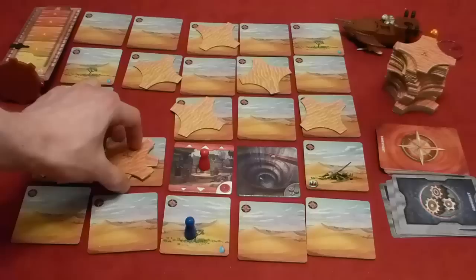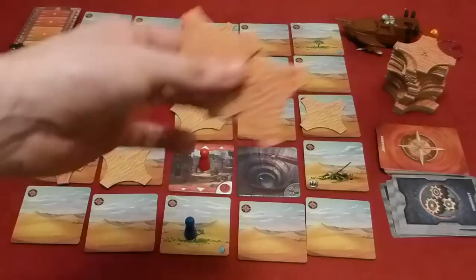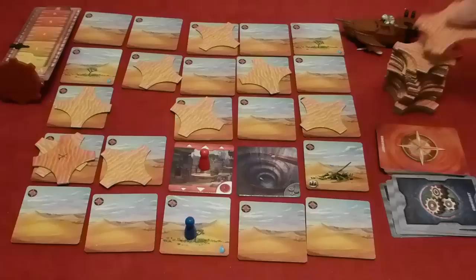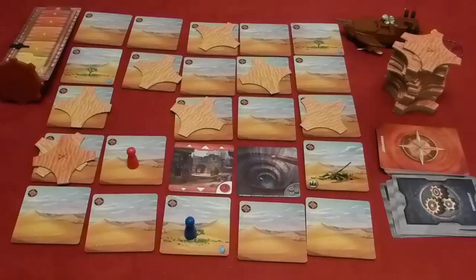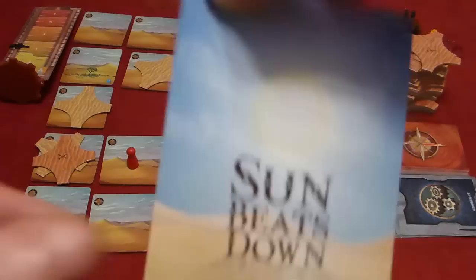His second action is to start clearing sand. Since he can't move onto the buried tile yet, he uses his second action point to remove two sand tiles from it — remember he can remove two tiles because of his special archaeologist ability. His third action removes the final sand tile and his fourth action moves him onto that tile. He then draws sandstorm cards: Sun Beats Down again — both players deduct one water. The archaeologist is getting dangerously close to dying of dehydration.